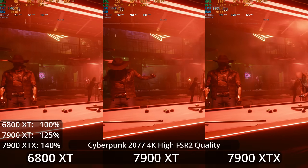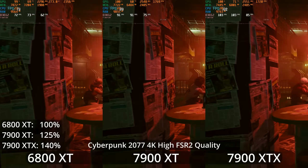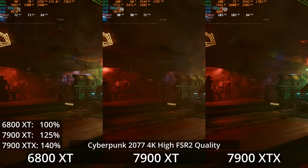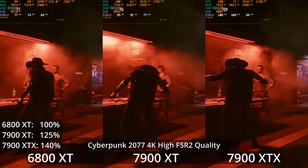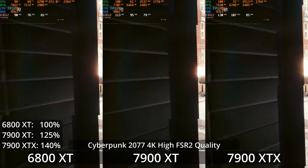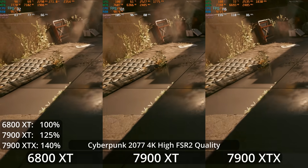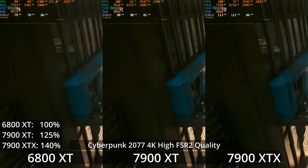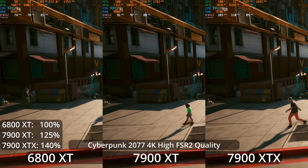If we go down to the high settings and enable upscaling — this game has been updated with FSR 2.1 — using it at the quality preset renders the game at 1440p, then uses temporal data and sharpening to try to give you a 4K-like image. It looks pretty good, but I can see some deficiencies to the image. But these settings would be very realistic on all of these GPUs. The 7900 XT and XTX are now giving us a legitimately high FPS experience, and the 6800 XT is also giving us a very comfortable experience. For a lot of people, these would probably be the settings you'd actually play this game at.